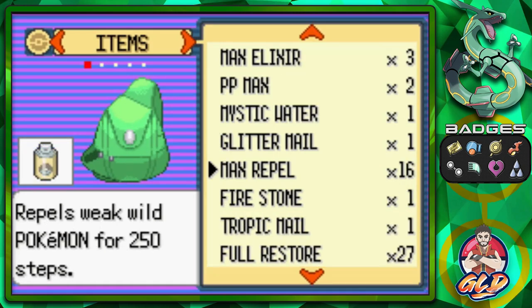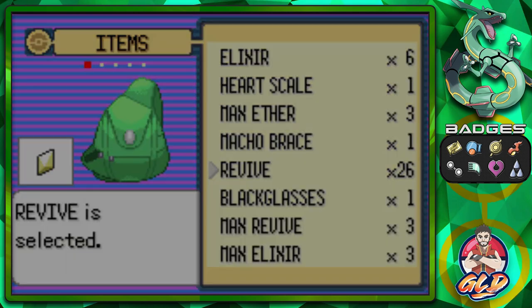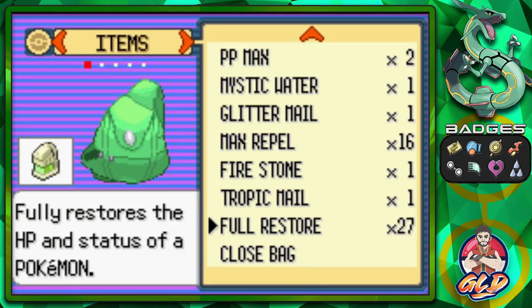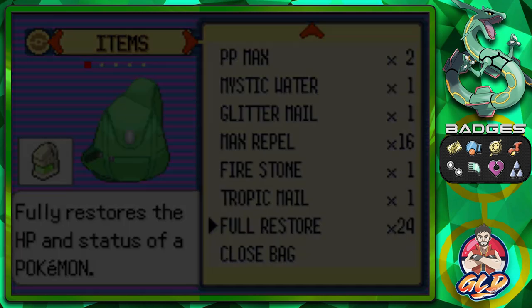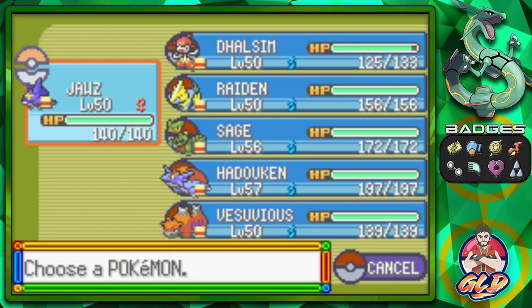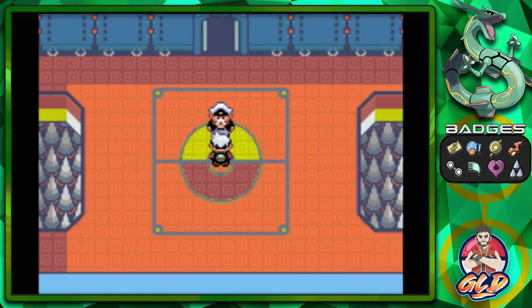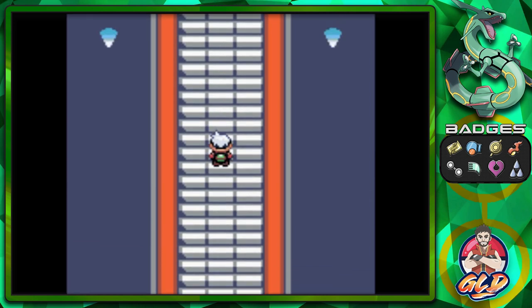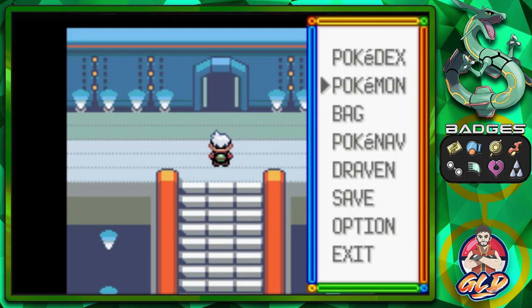In the next battle you guys are going to be surprised — because we're playing Pokemon Emerald, things have changed! The Champion of this region has changed. As many of you may not know, the Champion right here happens to be Wallace — not Steven! Look at this room and those lights. Let's save the game just in case.